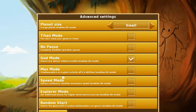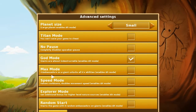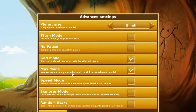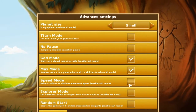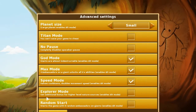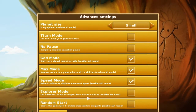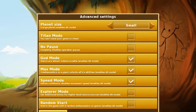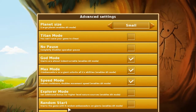Four ambassadors on a giant unlocks all its abilities. Speed mode — why not? Explorer mode gives an additional bonus for higher-level nature sources. This is cut off on the screen for both you guys and me. Starting the game with six random ambassadors on giants — that's a little too easy.